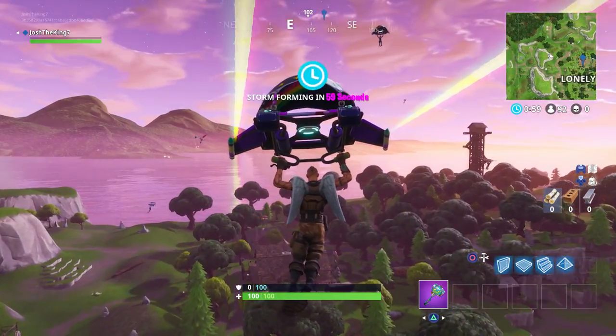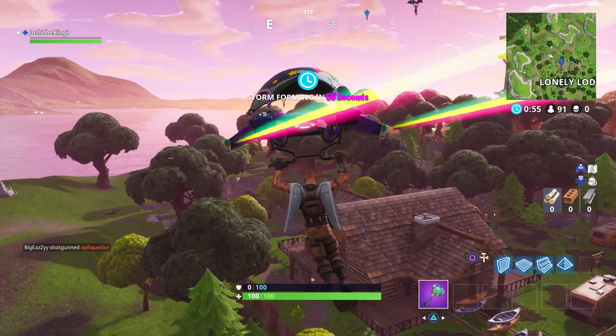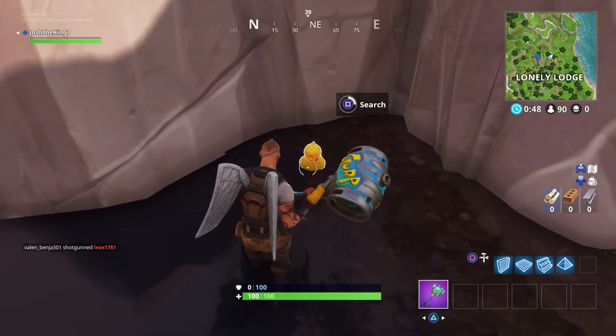For duck number 6 you're going to want to go to Lonely Lodge and as you can see there's the cabin right there. You're going to want to keep going east past the cabin and go into this little pond right here and right there in the little corner there's a duck.